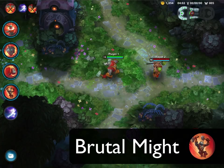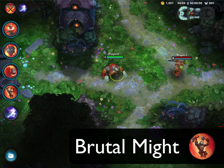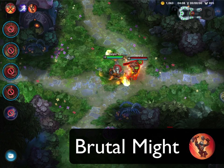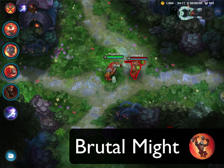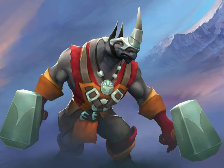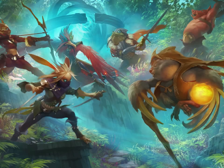Finally, Volunder's ultimate is Brutal Might. Volunder spins, dealing damage in an area around him for 3 seconds. After this, he will leap into the air and then slam down on his enemies, dealing damage and knocking them up. Brutal Might is an amazing skill to use in tight quarters teamfights. I hope you guys enjoy playing Volunder as much as we did making it. Thanks for watching and I'll see you in battle on the Veil of Redemption.